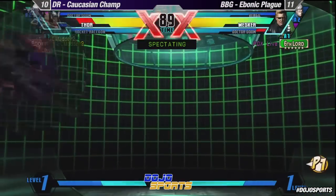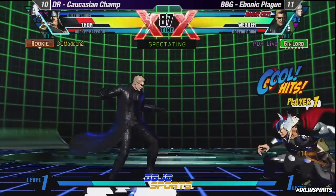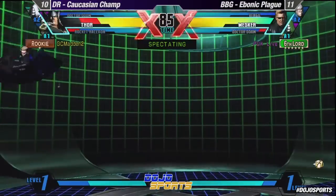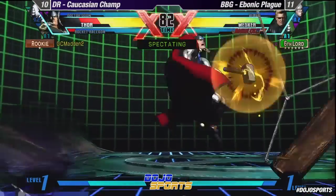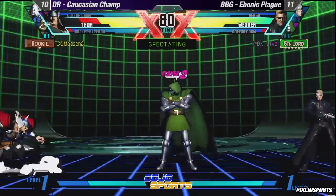Ibonic playing, making really good use of the gun and Wesker's teleports, using really good movement to stay out of Thor's way. Nickel and diming Thor for literally about 40% health right about now. Thor's chasing.